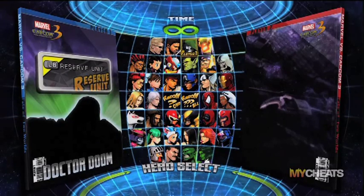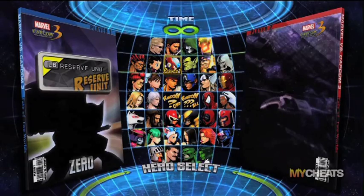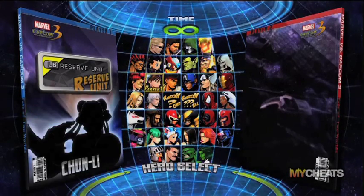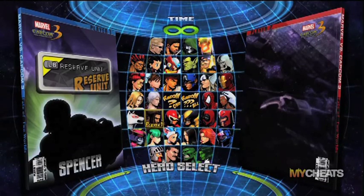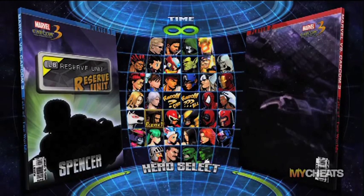Take them into training mode, learn a couple combos you feel confident you can hit in a real match, and try to form a team around that character. This will still allow you to experiment and have a little bit of fun with some of the other characters on the roster, but even if your friends end up killing off those characters you're just messing around with, they're still going to have to get through your main character.